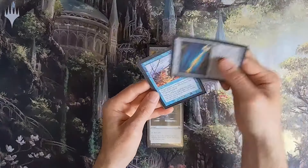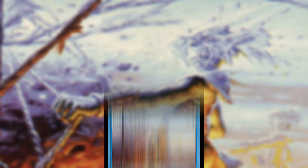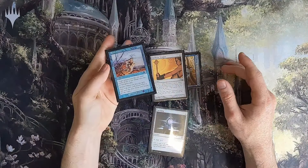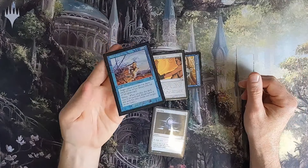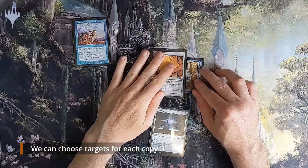We can repeat this process however many times we'd like to generate enough mana or enough storm count. We could then cast a card such as Brain Freeze, provided we still have two mana available. Brain Freeze costs one and a blue: target player puts the top three cards of their library into their graveyard, and it has Storm — when you play it, copy it for each spell played before it this turn. We could do this loop 300,000 times, cast Brain Freeze, and target each opponent with 100,000 triggers, milling them three cards per trigger.